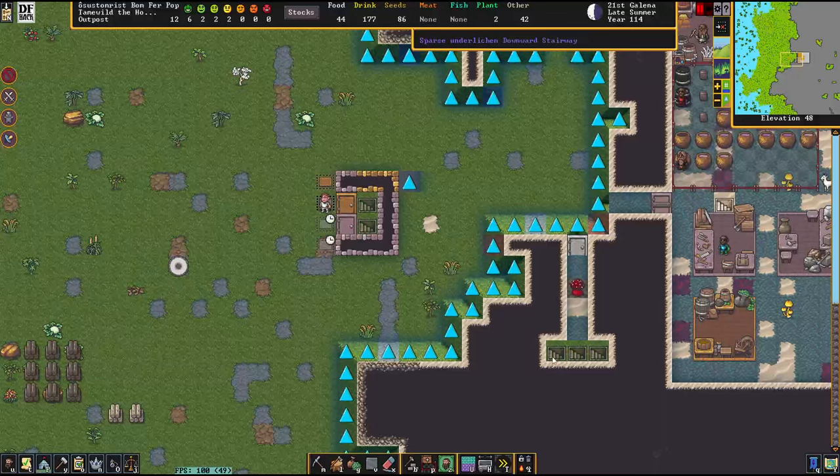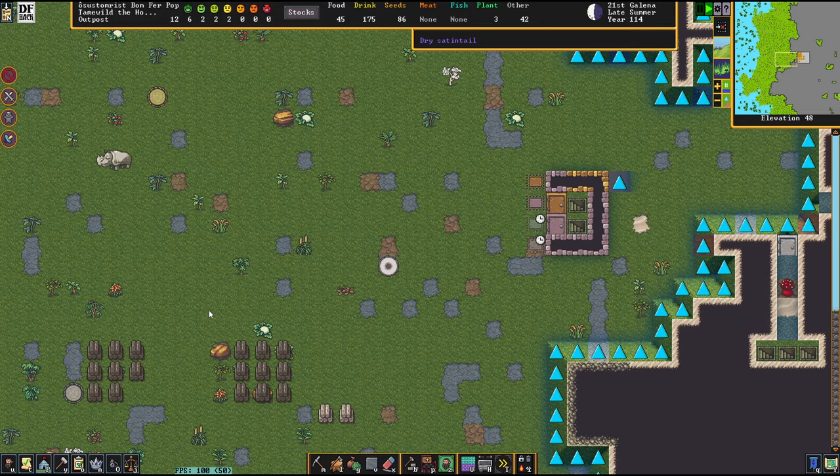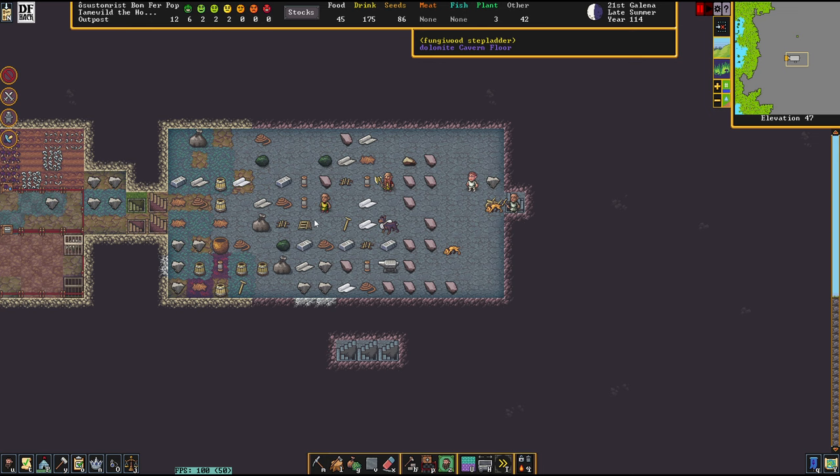Hello there everybody and welcome to episode 3 of Tame Wild, the home of beasts. Today we are going to expand our city for real. We are also caging some rhinos which happen to be strolling around in the vicinity of our home. These bad boys are sitting in some cages and hopefully we are going to be able to do something with them. We have rhinos in cages, we have an elephant in the pasture — what can possibly go wrong?